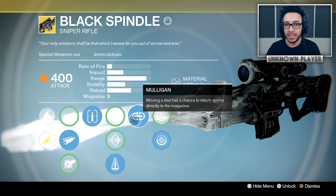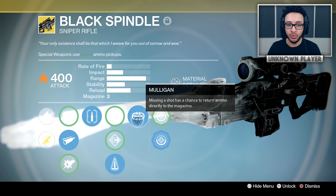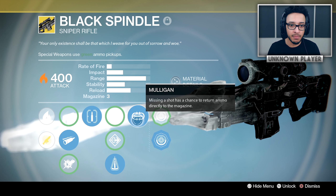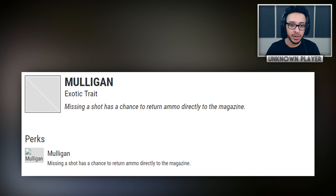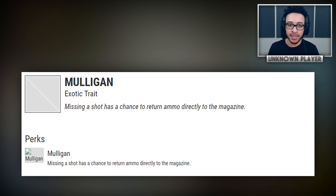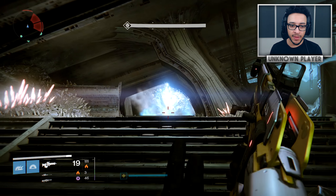Focusing on White Nail and Mulligan — these perks don't exist at all in Destiny 2. There's not a single sniper or weapon that has Mulligan or White Nail. But with the Warmind DLC, they have now added the perk Mulligan as an exotic trait. This perk can only be applied to an exotic weapon — obviously the Black Spindle — and it works the same as in Destiny 1: missing a shot has a chance to return ammo directly back to the magazine.